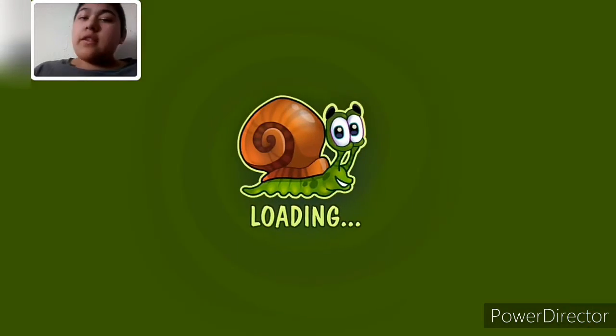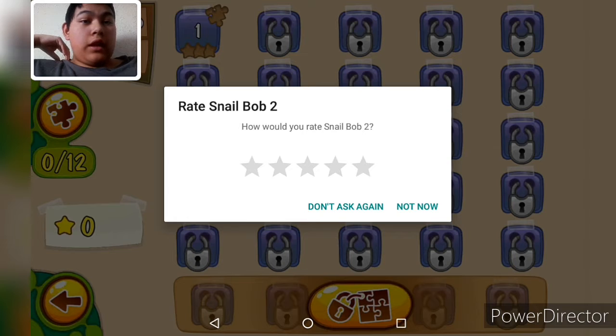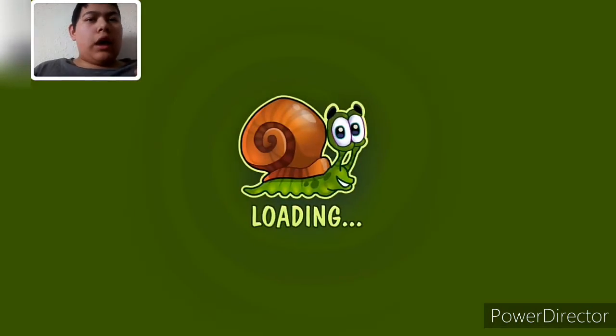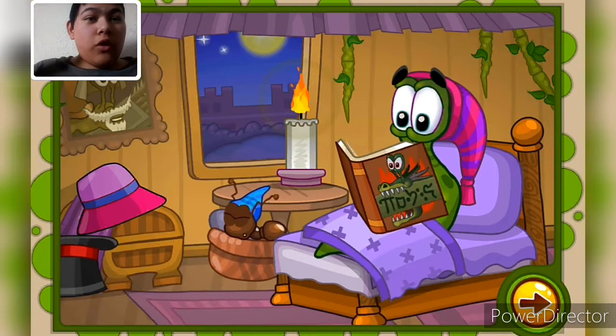Let's just get started with Bob's Fantasy Story, shall we? There's a rating prompt for Snail Bob 2 - I'll skip that, I don't want to go to the store right now. Okay, we're going to start with the first level. Here we go.